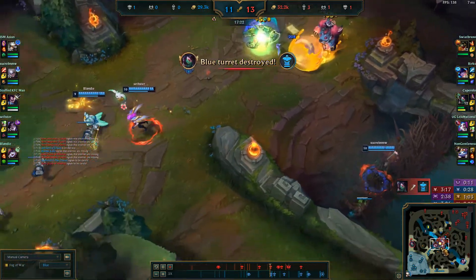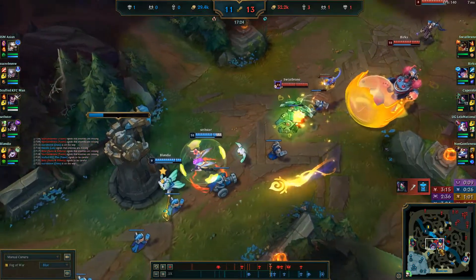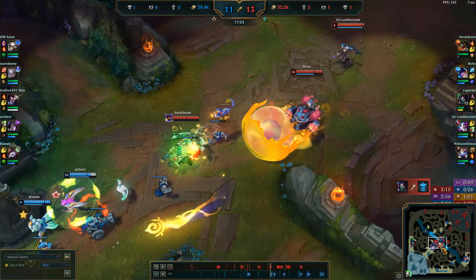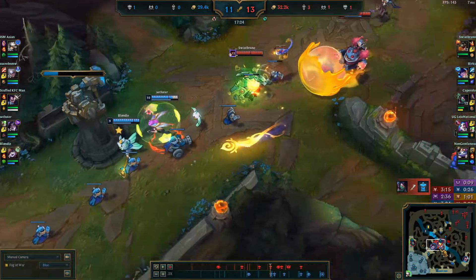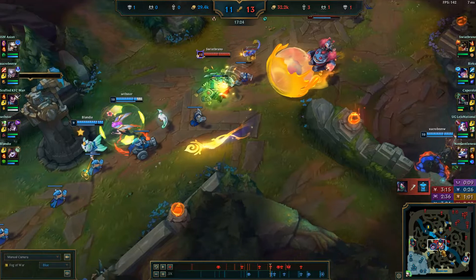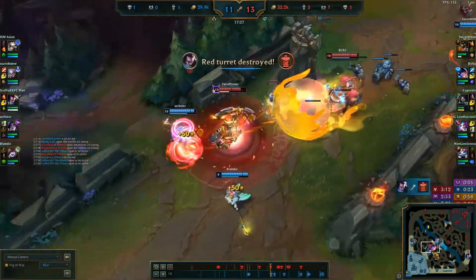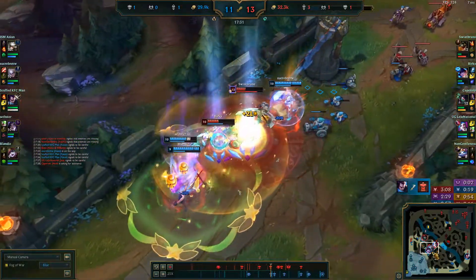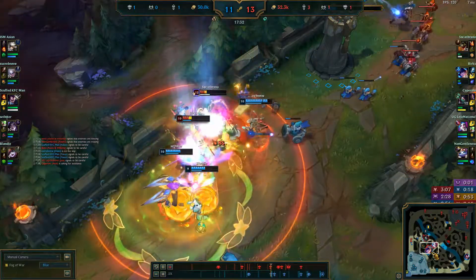I can see they want to force something. They don't have anything — I'm already under tower, Nunu is way back, Renekton has already used one dash and will have to use one more to get on top of me. It's much too forced. Even if Diana wasn't here this is a bad play in my opinion. He dashes in, I flash away, he follows the flash, Diana hits an excellent ult on him, and we absolutely clean them up — it's not even close.